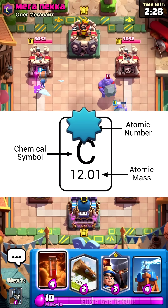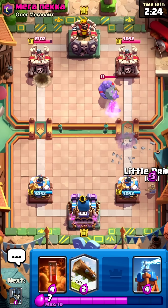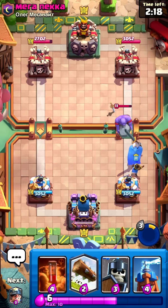Now, the atomic number is your card's level. Hydrogen's got one proton — that's level one. Helium's got two — level two. The more protons you've got, the stronger and heavier the element becomes.